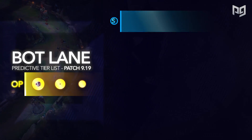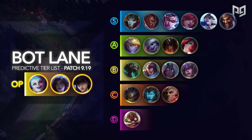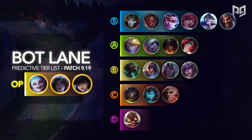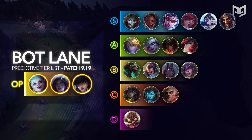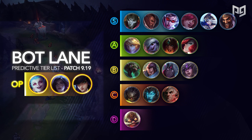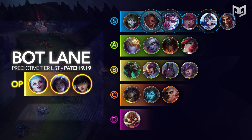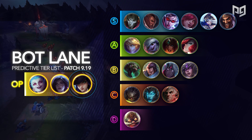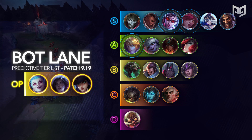The AD carry tier list remains pretty similar to the one we had previously due to there being very few balance changes this patch. In our S-plus tier, we have the same three champions who are Jinx, Kai'Sa, and Caitlyn. These three picks will bring you the best results when it comes to ranked games, and you should learn a few of them this week. In our S-tier, we have Jhin, Lucian, Vayne, Xayah, Ashe, and Draven. Our analysts recommend you start playing Vayne, Lucian, and Ashe because they'll give you guys some easy free ELO in the bot lane. For the World Championships, you should expect to see a lot of Caitlyn, Kai'Sa, Lucian, Xayah, Vayne, and Ezreal, because they're common favorites amongst professional AD carries.